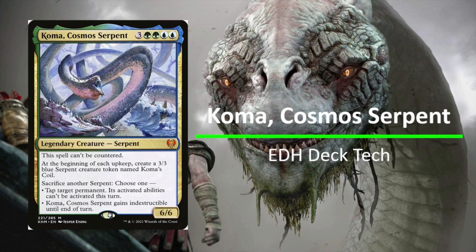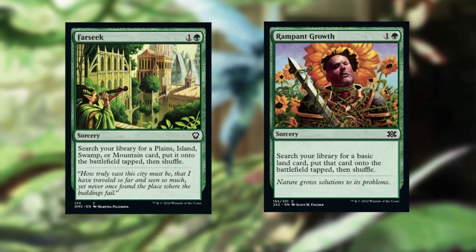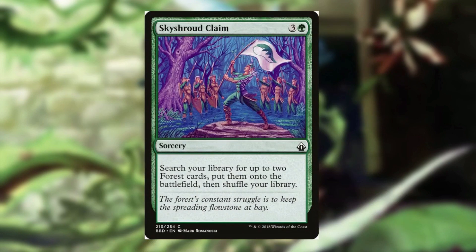Even though this commander costs seven mana, it doesn't immediately take control of the board when it enters. We want to get it out consistently with a great ramp package. I try to keep to two mana cost ramp spells — Nature's Lore and Three Visits are the best, fetching any Forest untapped including dual lands like Breeding Pool. Farseek and Rampant Growth are great options too. Skyclave Claim is excellent because on turn four or five it lets you search for two Forest cards and put them onto the battlefield, giving a big mana boost to cast Coma.